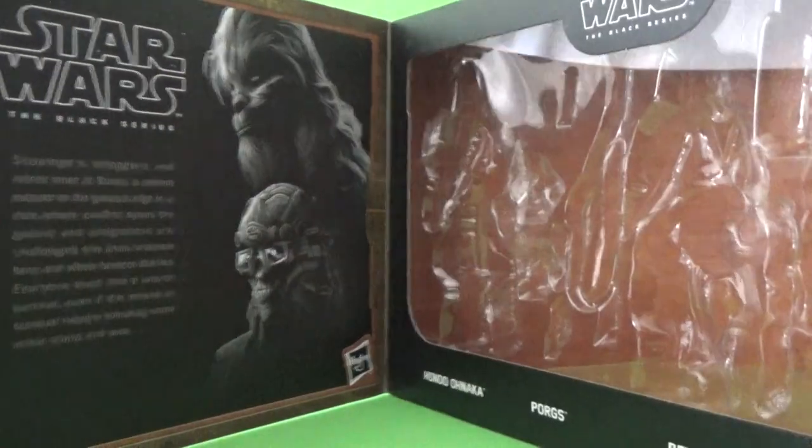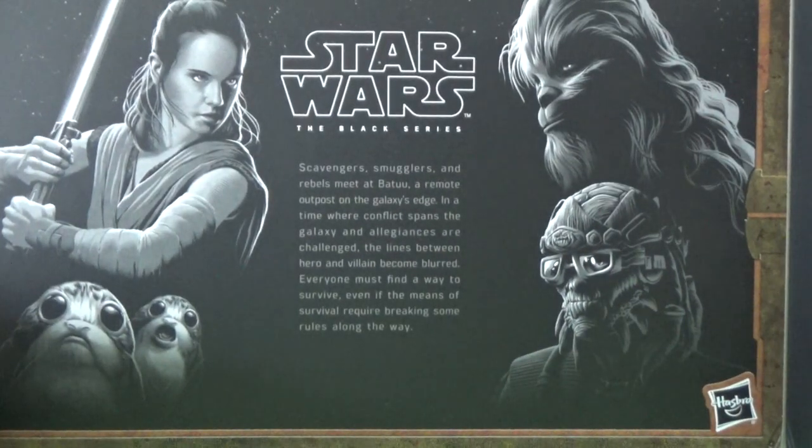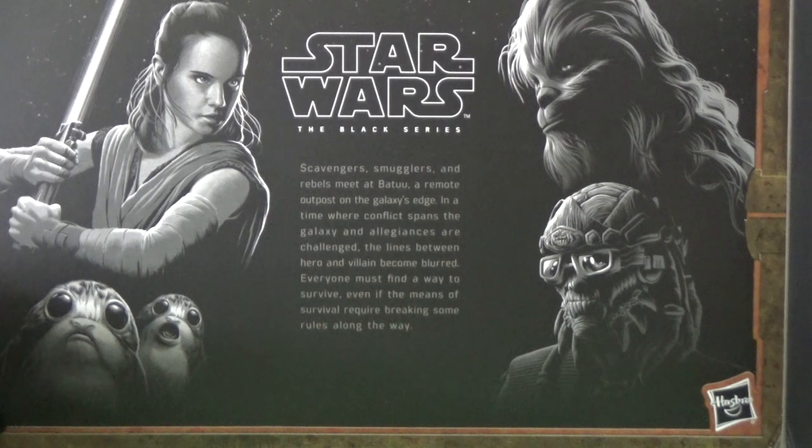Hondo's a great, great character. Inside the box, the figures are all laid out and there's another nice little write-up. It says: scavengers, smugglers and rebels meet at Batuu, a remote outpost on the galaxy's edge. In a time where conflict spans the galaxy and allegiances are challenged, the lines between hero and villain become blurred. Everyone must find a way to survive, even if that means breaking some rules along the way.